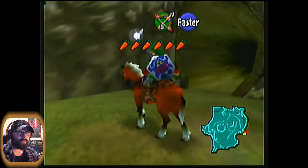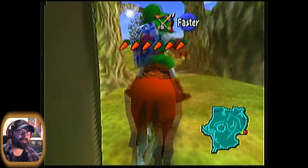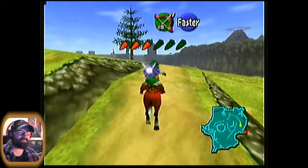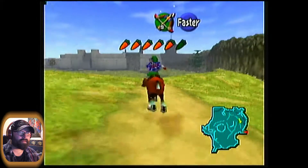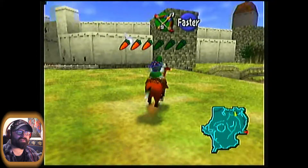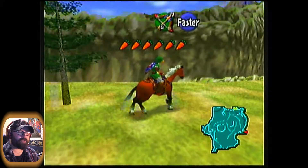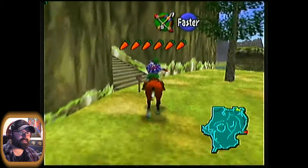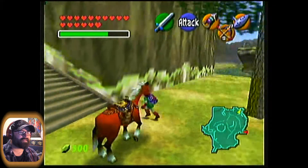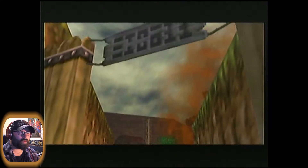Alright, what do you say we finally make our way back? The collision in this game sometimes, especially on horseback, is so finicky — there was no reason for us to get caught up like that. There's also a Gold Skulltula and another hidden hole by this tree. If you bomb right near the trunk of that tree, you'll be able to find another Gold Skulltula down there. Back to the village. Ooh — cutscene time. This doesn't look good.